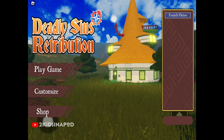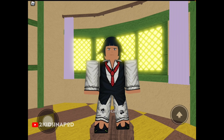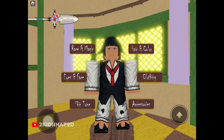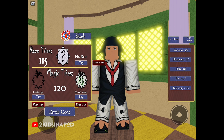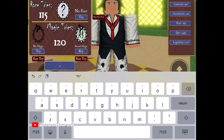Before you click Upload, click Customize and you're gonna end up on this page. All you have to do is click whatever gender you want, then race and magic, and then at the bottom you see Enter Code. We have 115 race right now and 120 magic.